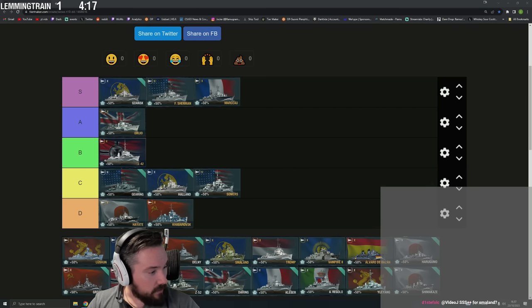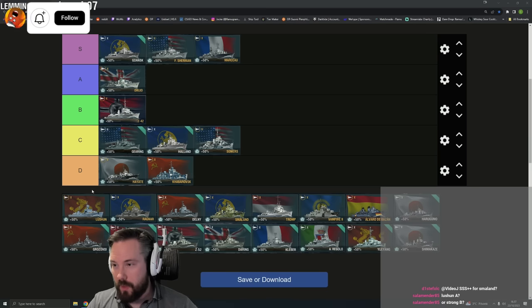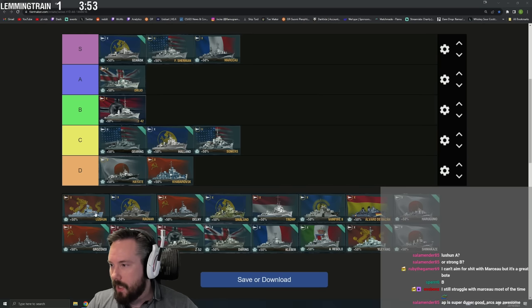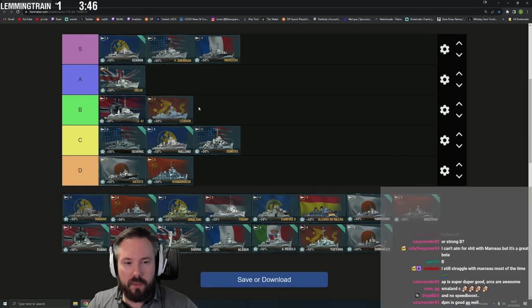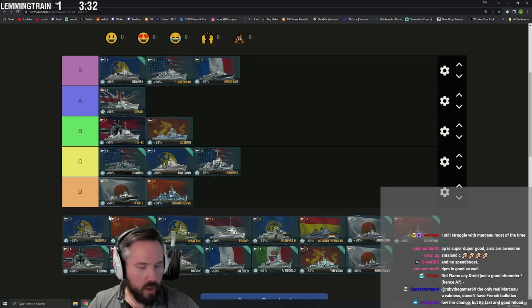Lucian — I haven't played it but I've seen it get played quite a bit by top players. The weakness is no smoke, but it seems pretty consistent with hydro, torps, and the firepower. Really flat arcs, more of a farming ship. The AP is actually surprisingly usable on it. I'd say it's probably B tier — significantly more useful than the lower ships, I'd rather play Lucian than any of those for sure. Overall a really consistent ship. Druid is a very specialized ship that does one thing well; Lucian is more of an all-rounder.